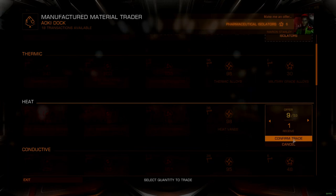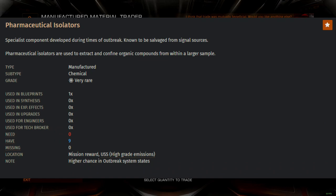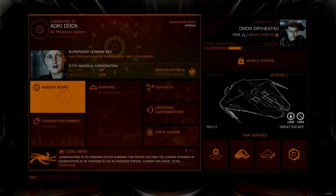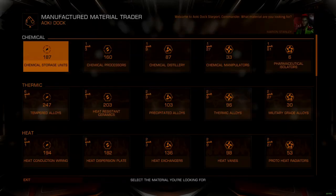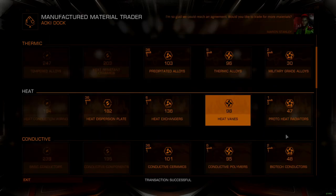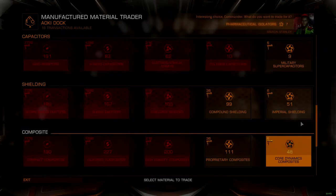This means that certain materials are more difficult to find because their specific trigger conditions are more rare. By far, the most difficult high-grade materials to find are pharmaceutical isolators, which only appear in an independent or alliance system with a faction state experiencing an outbreak. Effectively hunting different high-grade emissions requires understanding what conditions trigger the material you are looking for, and then working to find as many systems with that matching condition as possible. High-grade material hunting is very much a quantity game, where the odds of finding what you want increase the more systems you are able to visit.